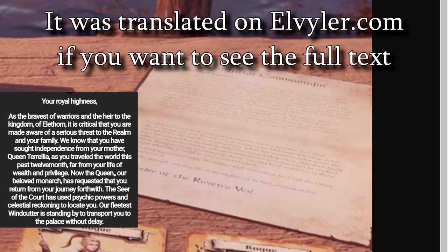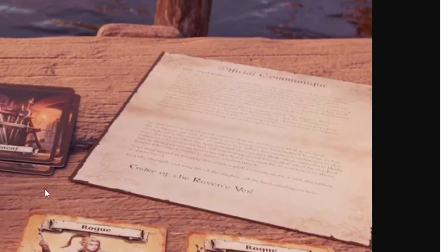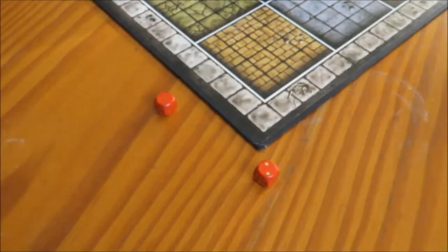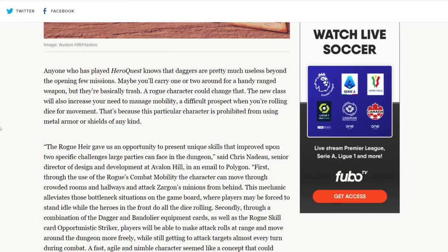While it's difficult to read this document fully, it does say 'Kadrit of the Raven's Veil.' Anyone who has played HeroQuest knows that daggers are pretty much useless beyond the opening few missions — maybe you'll carry one or two around for a handy ranged weapon, but they're basically trash. A rogue character could change that. The new class will also increase your need to manage mobility, because this character is prohibited from using metal armor or shields of any kind — so they rely on their own movement to get out of situations instead of relying on armor to defend.